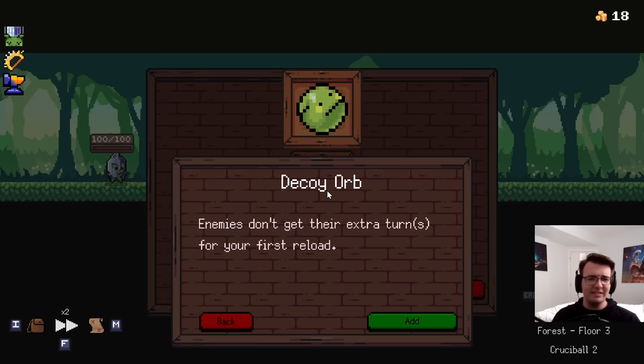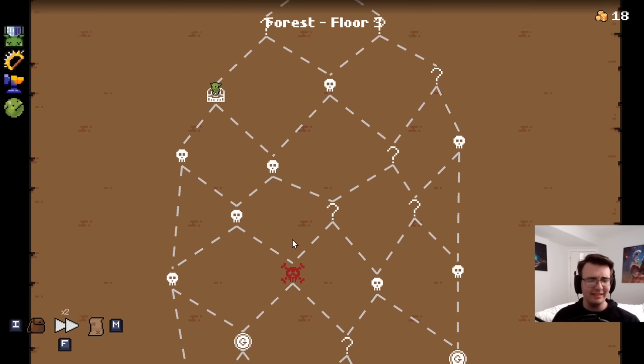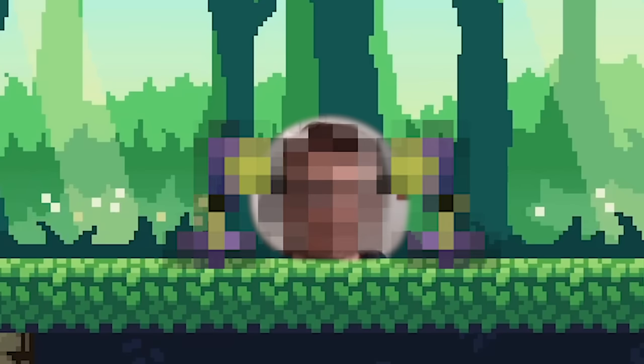I made it to the chest? Alright, Decoy Orb — at least don't get their extra turns for my first reload. I think I do want the elite. I bet I can take it. The Angry Tomahawk will very likely be skipped over, unless the enemies decide to run a train on me.